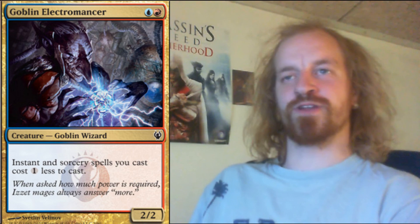Another blue and red card is a 2/2 Goblin creature called Goblin Electromancer. Instant and sorcery spells you cast cost one less to cast.